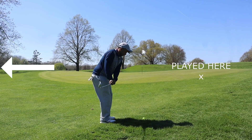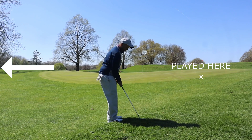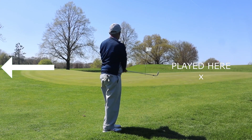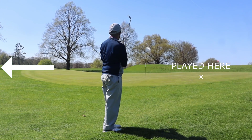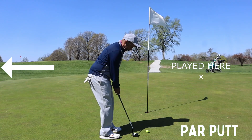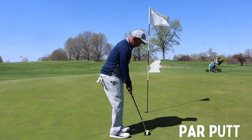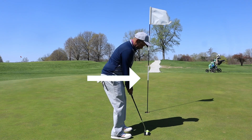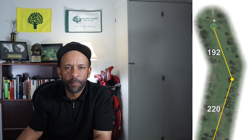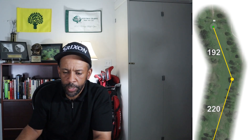So instead of trying to hit a perfect pitch shot onto the green — which would have rolled all the way off the back because this green runs completely away from you — I played it away from the hole onto a slope to use as a backstop. I had about a 25-foot putt for par with about six to eight feet of break on it. Lagged it up to maybe a foot from the hole and tapped it in for bogey.